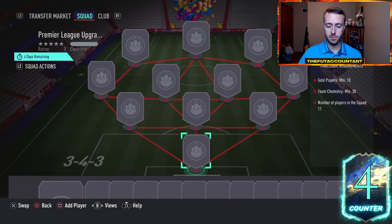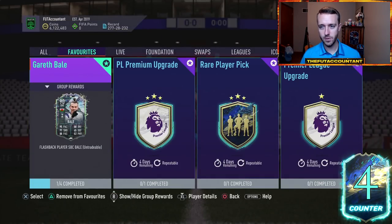I'll rinse some of them into the rare player pick, and the others will go into the Premier League upgrade — the lower tier one that requires just 10 gold players and 30 chemistry. You can put one bronze, silver, or whatever in that squad. So that's a perfect place for you to rinse.